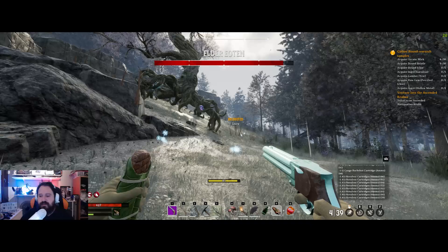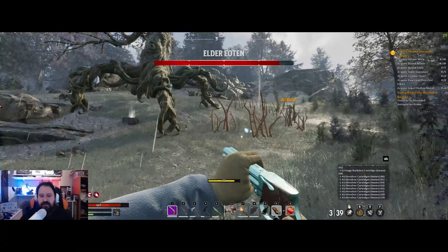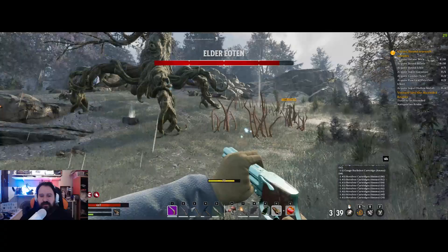If you are using the pistol, it's pretty easy to kill it — you just need to dodge using your right mouse button. Now we hit 677, so we got the weak spot hit.